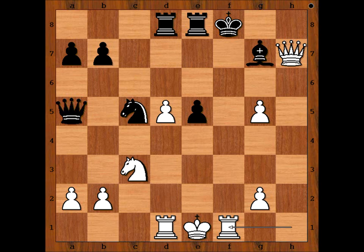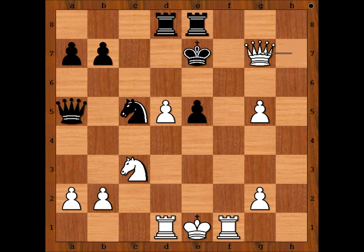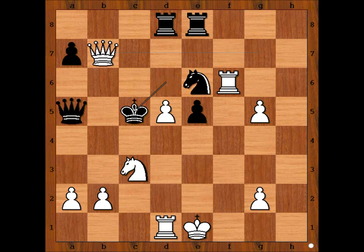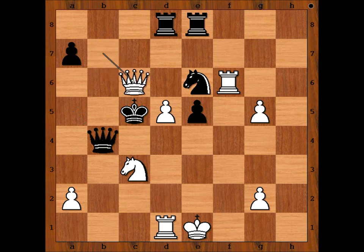One line goes like this: king to e7, queen takes bishop check, king to d6, rook to f6 check, knight to e6. There is no need to capture the knight — queen takes on b7 is even better. Can you see the threat? King to c5. And now? b4 check, forking the king and the queen. And after queen takes on b4, there is checkmate in one. Queen to c6. Mate.